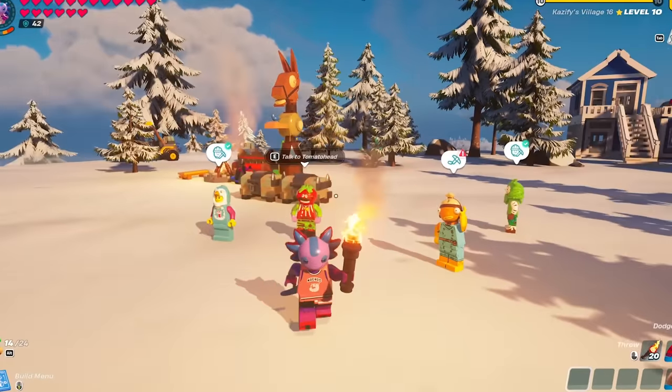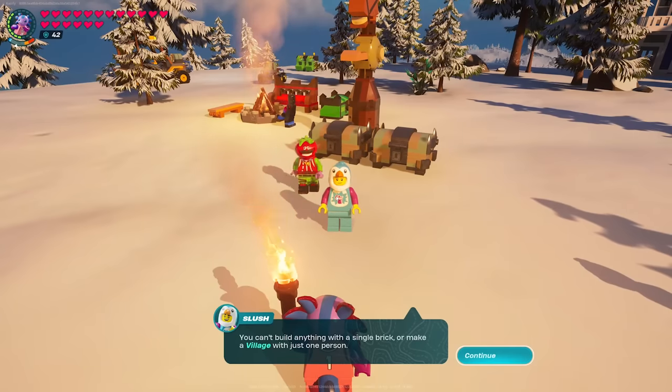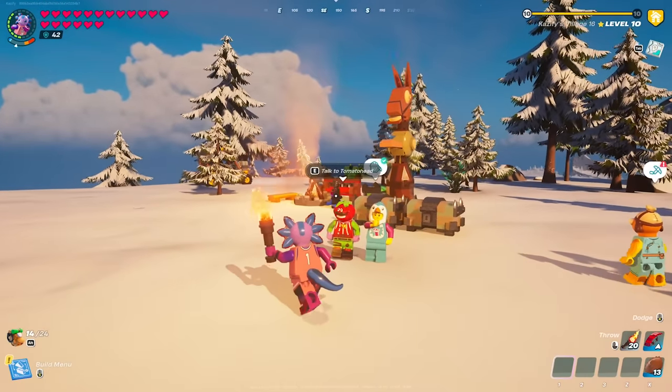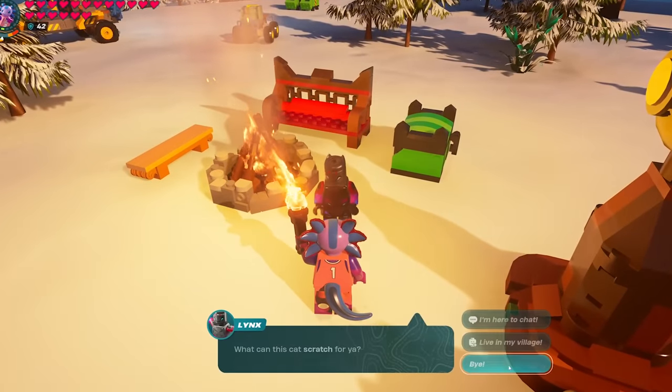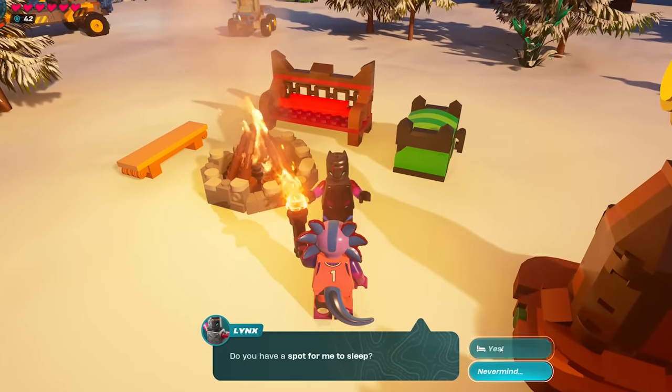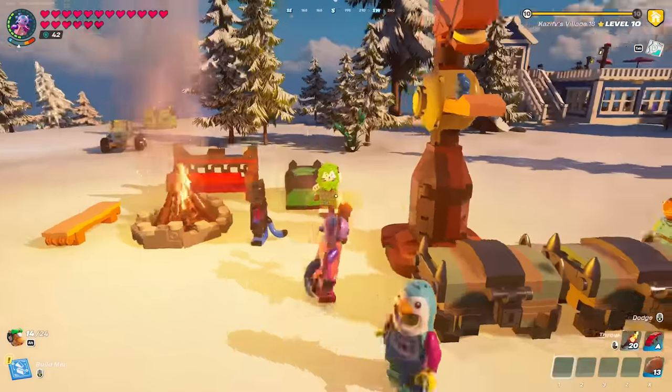The first thing I wanted to point out is — wait, that is a new villager right there. That is Lynx! Lynx showed up to our village. That's absolutely insane. We have an empty spot in our village. This was not supposed to be a village update, but we just got Lynx. That's very cool.